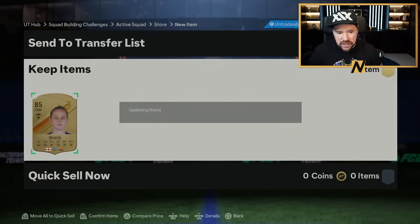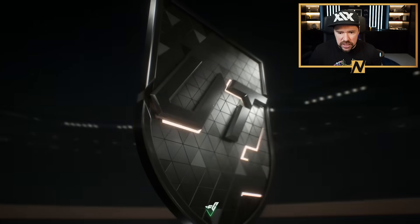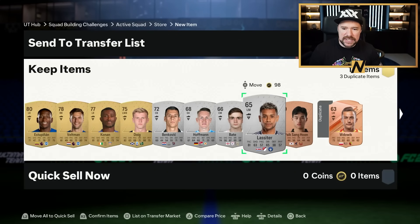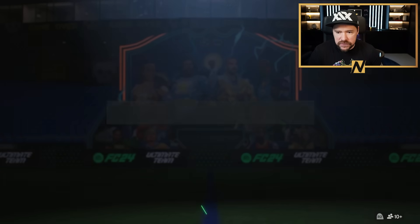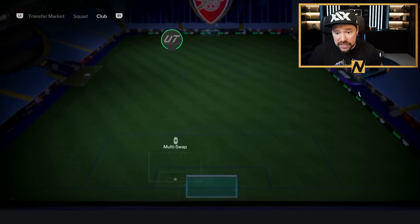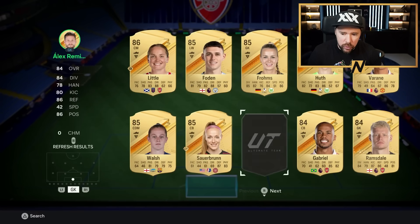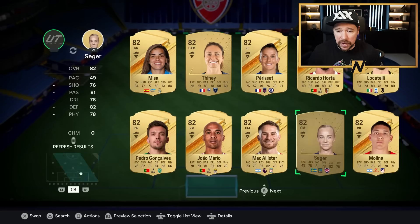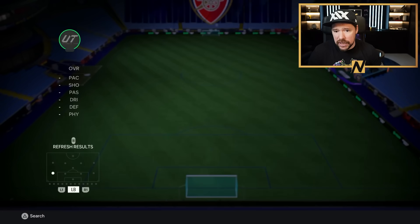You get your mixed players pack — you can open it as you go or stock them. You can open as you go just to get yourself some stuff. We get a bronze there. I tend to just discard everything — I find the time I save is far more valuable than the odd 1,000 coin player I might quick sell. For the 82 rated squad you need two 84s and nine 81s. I would recommend to try and use as many of your common 81s as possible, just in case you ever want to use the rare 81s in the player pick, because you will tend to run out of rares before you run out of commons.